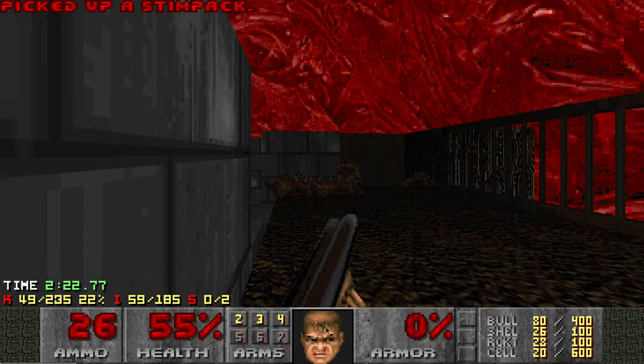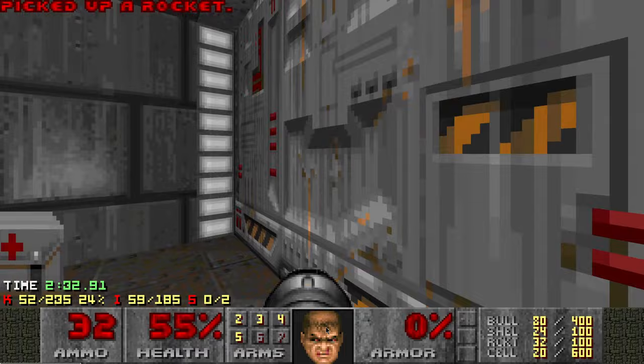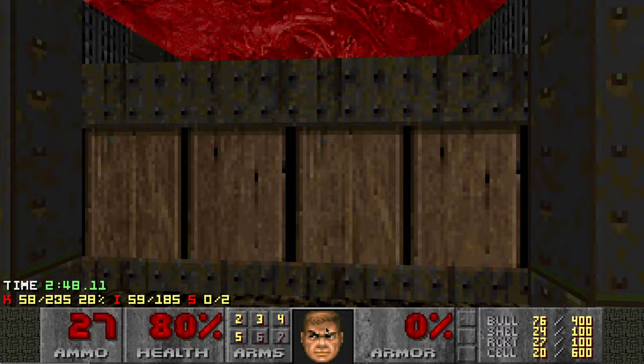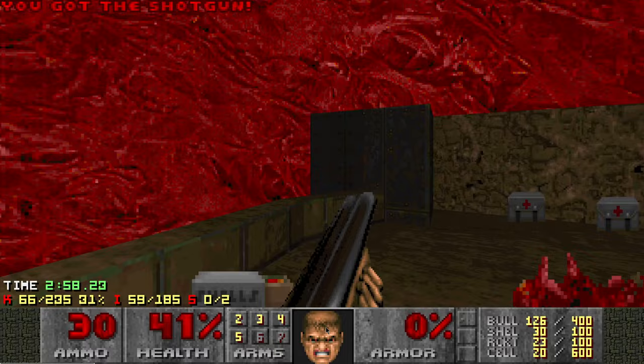That Mancubus is dead. I don't know where that Imp came from, but yeah. Sometimes in case he's still alive, you should probably try to kill him. Get rid of that Archvile and fire some rockets in there. The homing projectiles can go around this little wall because there's a void area behind it, so keep that in mind.